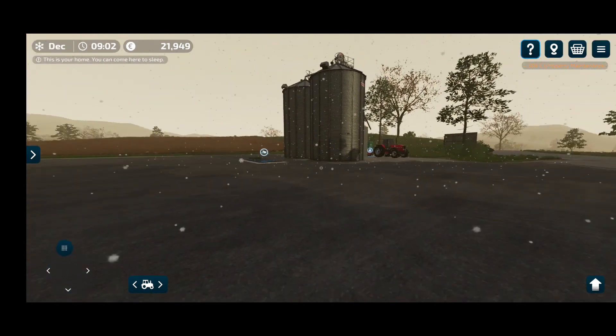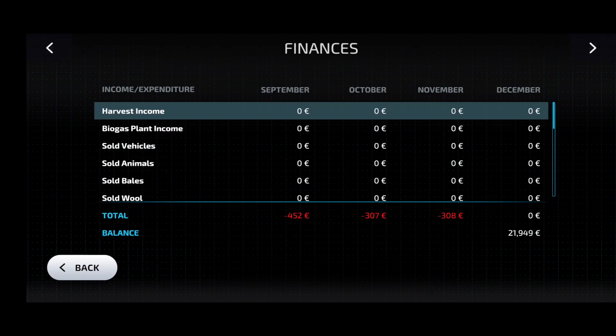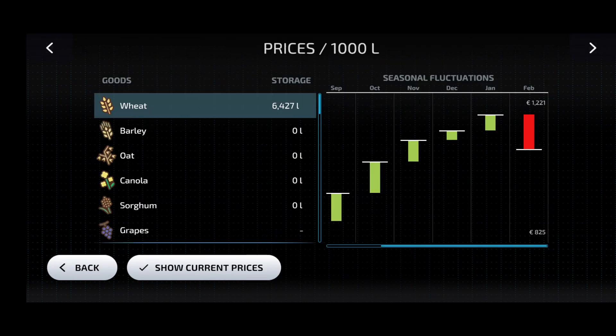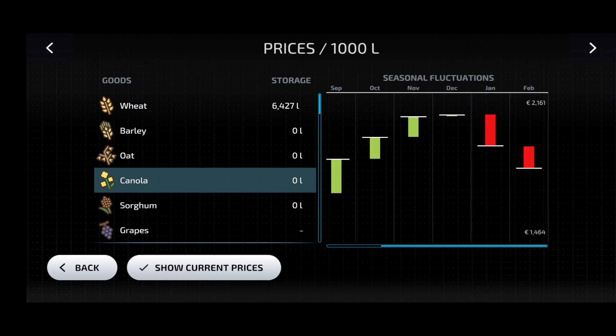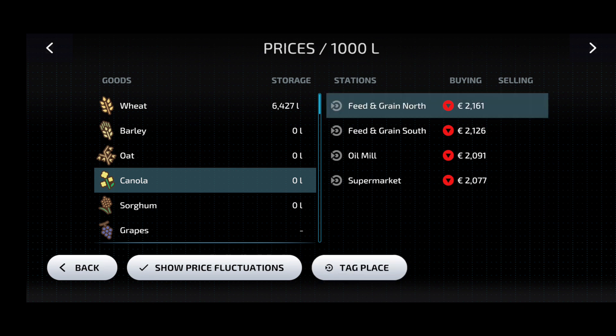We slept through October and November and we're now in December and it's snowing. We need to feed the chickens and can see if the crops are ready to harvest. I don't know if snow affects yield like rain does — if it does we'll just wait it out. Let's see where the canola price is best. The canola price is best this time of year at the feed and grain north, so we'll be selling the canola straight off the field.